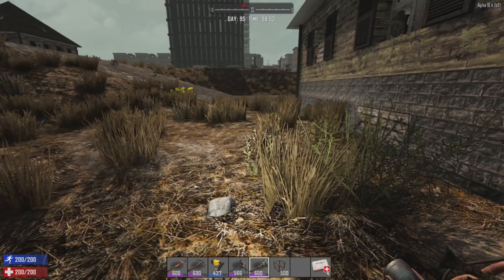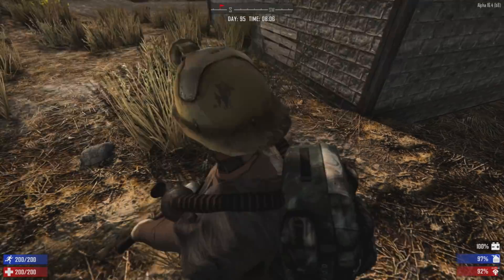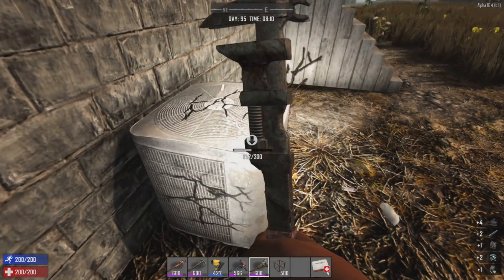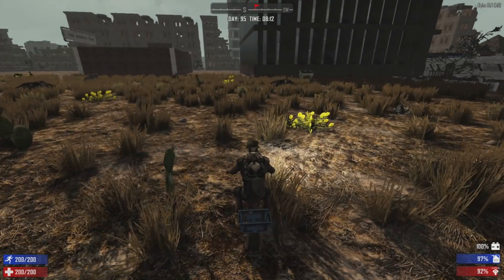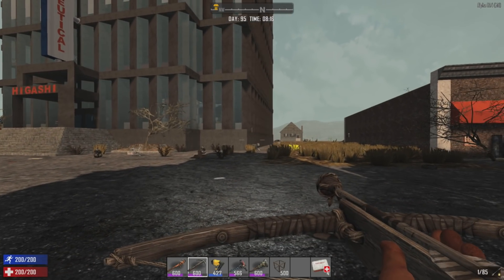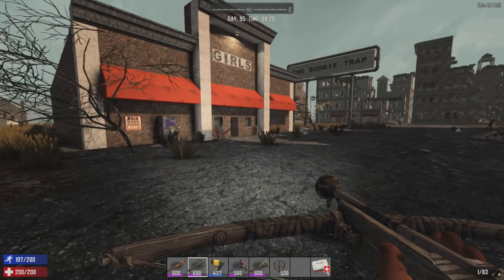I'm kind of wondering about that big building over there and how many AC units might be sitting on top of it. The problem would be getting up there - we'd have to go through the building. Boy, what a pain to fight our way through just for a handful of components. There may actually be something inside that building. This is the city that had the issue with buildings inside of buildings, remember - and that's why we're getting so much lag. We scrapped everything here.